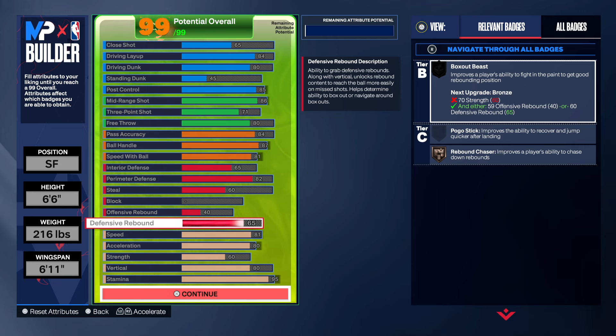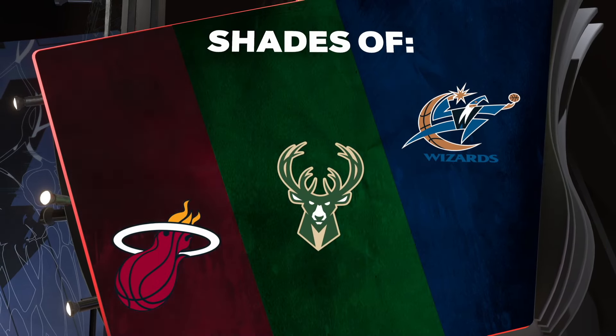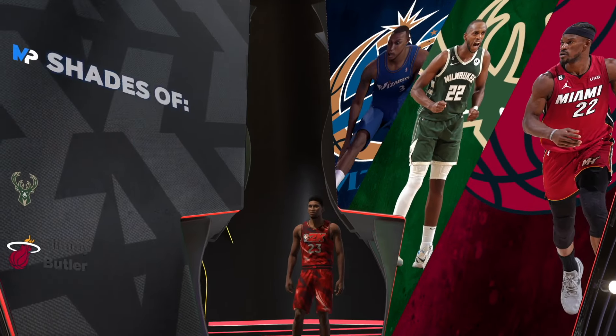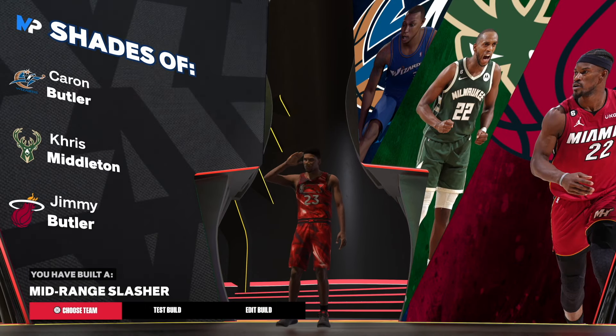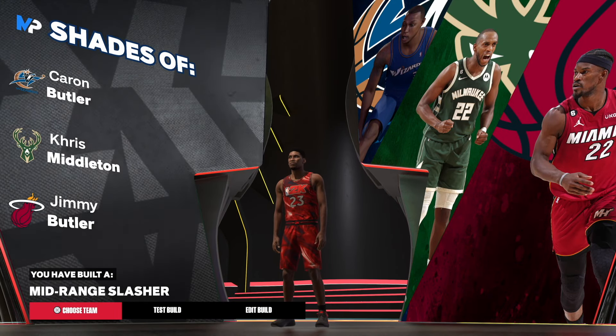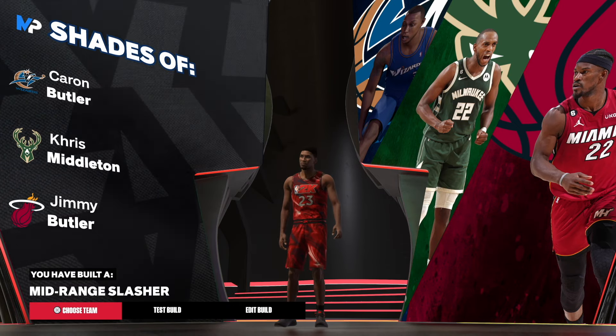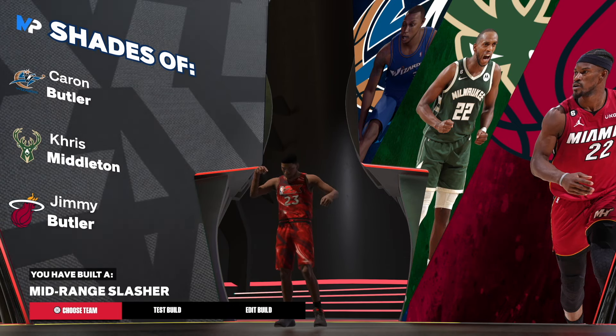This build is solid - this is a great Wizards Michael Jordan build. I'm telling you right now, this is the absolute best Wizards Michael Jordan build you can possibly make, accurate to what we saw in terms of the attributes. The name to me is dope: a mid-range slasher - Michael Jordan. Let me know what y'all thought about this build and until next time, much love.